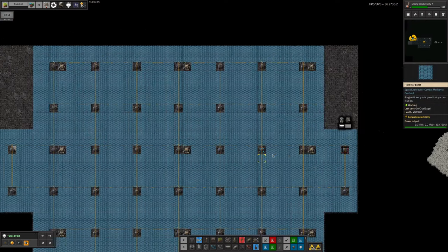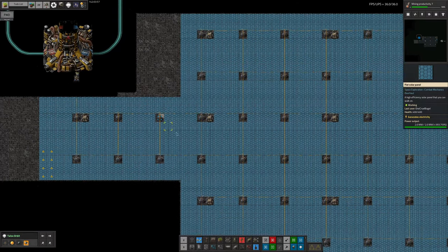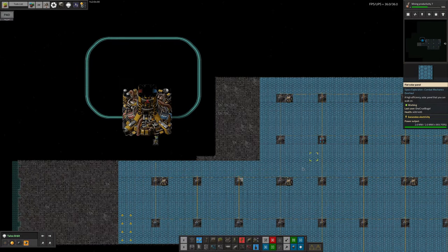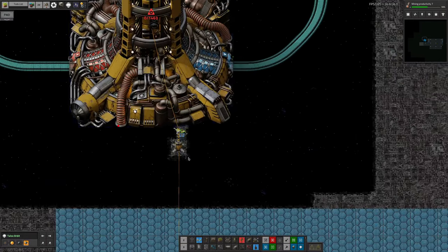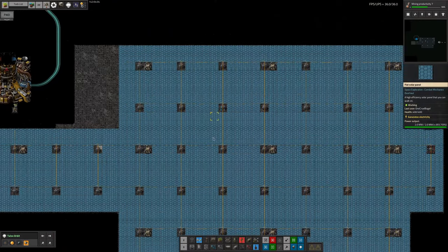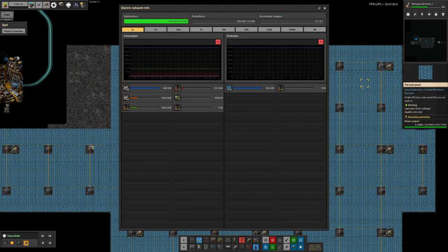I then flew off with the Misfortune all the way over to Talos, parked it here, and started building this large solar array. The point of the large solar array is that it will generate all of the electricity needed down on the planet and we can then feed that down through the space elevator once it's built. We've got a large area of solar panels generating 2.4 gigawatts — though that's because I've got cheap mode turned on, doubling the output. Solar panels in space only produce 50% of rated power for balance reasons, so we're actually producing 1.2 gigawatts.